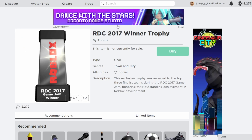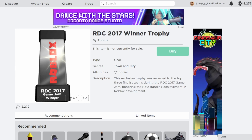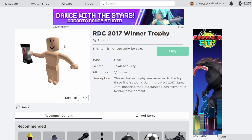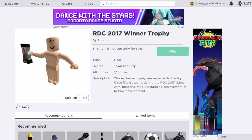Moving on to 2017, they made a different kind of trophy this year, which also has particle effects. There's also a builder's trophy which looks pretty much the same but has a different name — this one was for the Game Jam and the other is for a building competition they had that year. When worn, they look a bit different from each other. The building competition one is a bit smaller and looks kind of like a remote for a TV, so it's interesting that they made them a bit different.